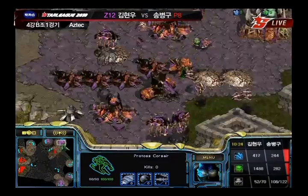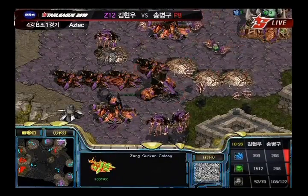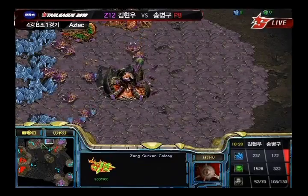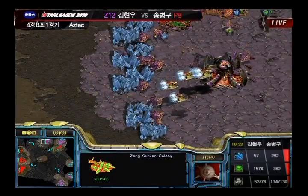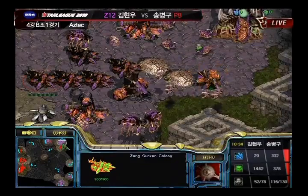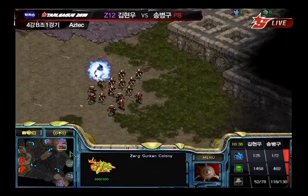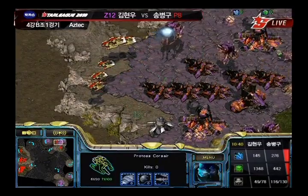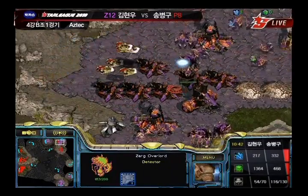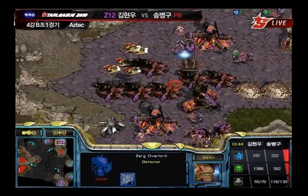Look at these Zerglings — they cannot engage those Zealots. Half of them go down immediately. Modesty is panicking, trying to get up as many Sunken Colonies as he possibly can really quickly. He's got Overlords there, he's got some Scourge. But Stork takes out all the Scourge only losing a single Corsair. Six plus-one weapon upgraded Corsairs are going to take out those Overlords so quickly.